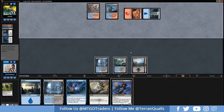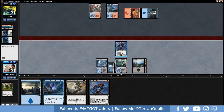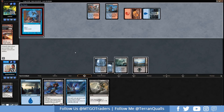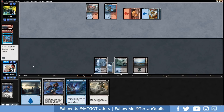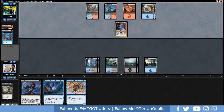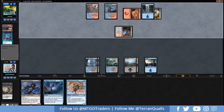We land a Drowned Catacomb and hold up Lookout's Dispersal against a Radical Idea from the opponent. Dire Fleet Poisoner is in hand for their end step. Opponent hasn't hit an Electromancer yet and no Arclight Phoenixes. They discover and discard a Guildgate — we flash in the Poisoner on their end step, play Watery Grave tapped, and attack in for two. Opponent staggers. Arclight Phoenix comes in with a Radical Idea — we go Vraska's Contempt immediately. Then Electromancer hits for them.